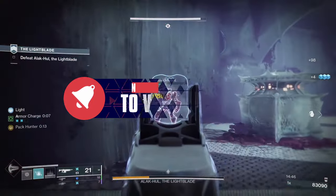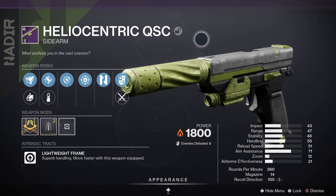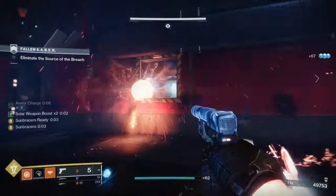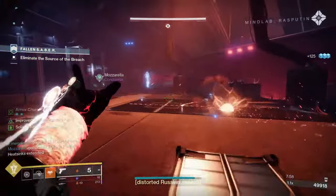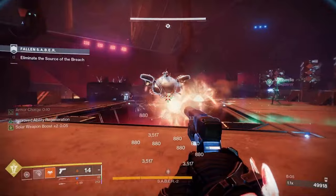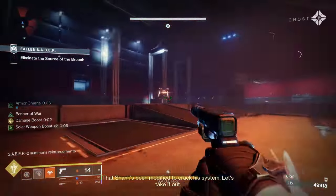Without further delay, let's dive into these free weapons. First of all we've got the Heliocentric QSC. This is a legendary energy sidearm with a lightweight frame, meaning it's got superb handling and you can move faster with the weapon equipped. The origin trait is Nadir Focus, which means sustained fire increases the accuracy and the range. To get this one, look out for world drop weapons or farm lost sectors when it is the featured weapon for that lost sector for the day.